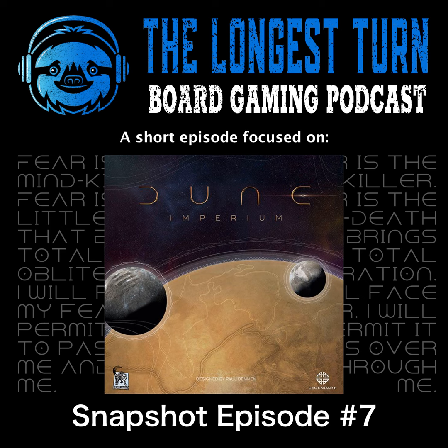Dune Imperium is designed by Paul Dennen and published by Dire Wolf, with art done by Clay Brooks, Brett Nienberg, Raul Ramos, and Nate Storm. It brings Frank Herbert's Dune to life. Dune Imperium is a deck-building worker placement game with intrigue and influence. Each player starts with one water resource, two agents, and an asymmetric leader that has two unique abilities. Scarce water, spice, and money are the main resources of the game.